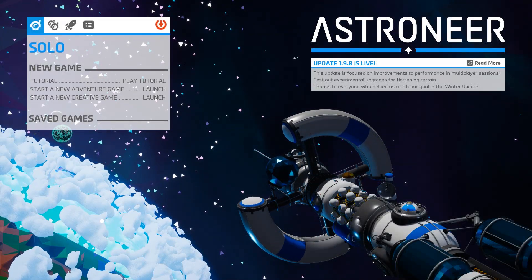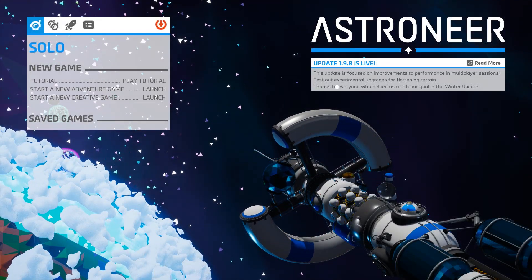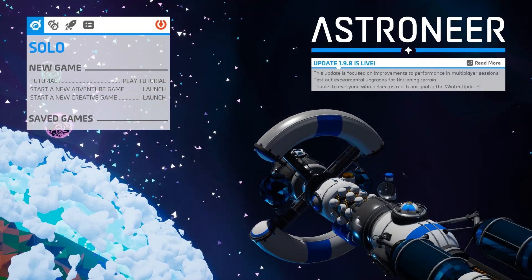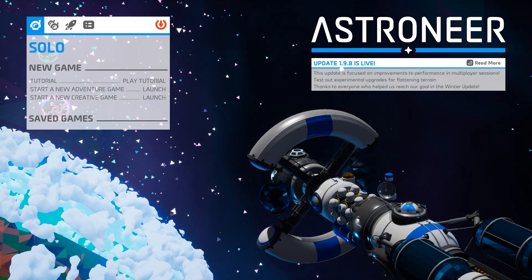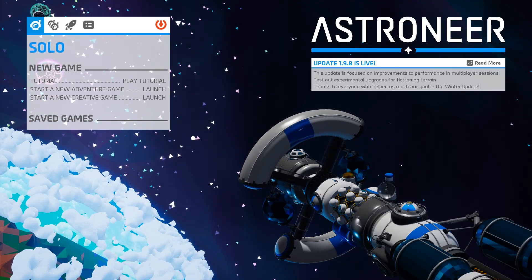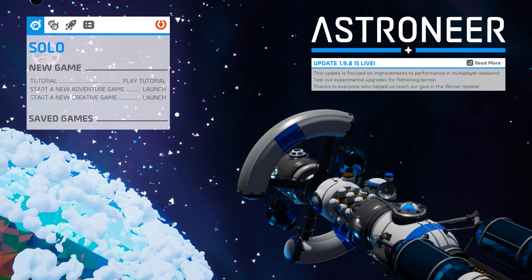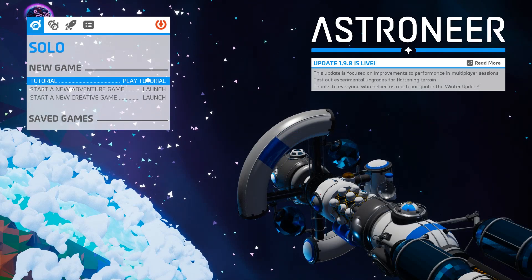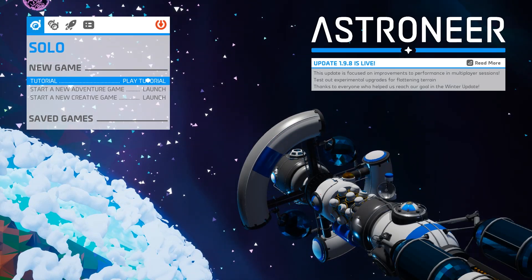Alright guys, welcome back. We're going to be playing Astroneer. This has been about two years since I played this game, and it is on version 1.9.8. So we are going to start a new game, because I don't remember how to play, and I don't think it'll work with my old saves. So we're going to start out with a tutorial today.